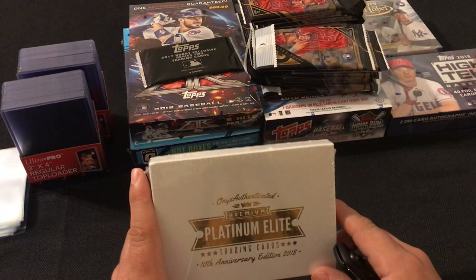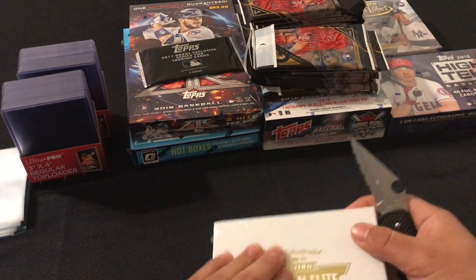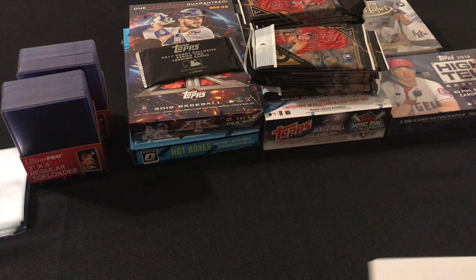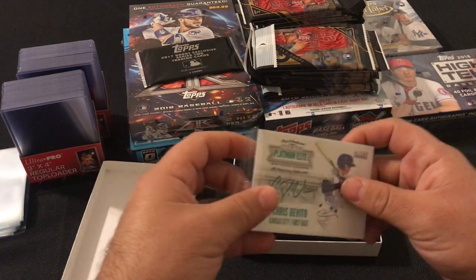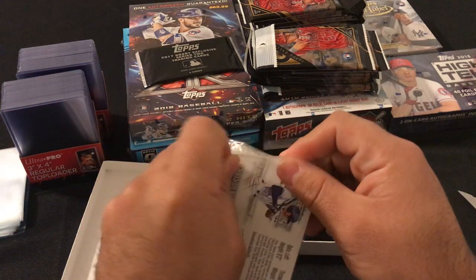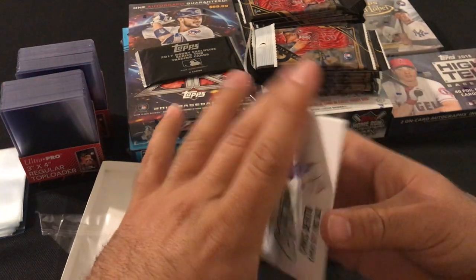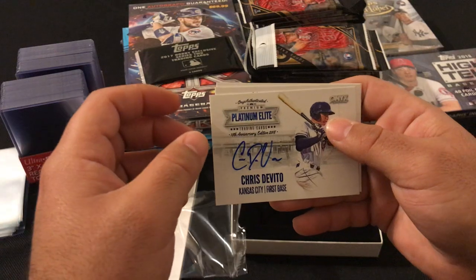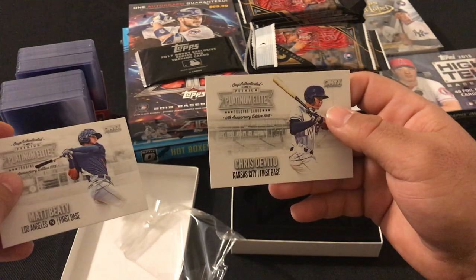We'll start off with the Onyx Platinum Elite. First off we got Chris DeVito for the Kansas City Royals, Chris DeVito again, Matt Beatty, and another Chris DeVito.